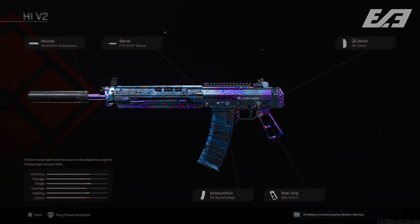For the Grau, we kit it for the same reasons—range plus getting the weapon up as fast as possible. We run the Monolithic Suppressor, the FFS 20.8-inch Nexus barrel or the Archangel—a Coke-to-Pepsi preference between the two. Then the No Stock attachment for extra mobility, the XRK Void 2, and the 50-round magazine for a little more movement speed compared to the 60-round mag. Both weapon builds are absolutely recommended and are two of the best weapons in the game.